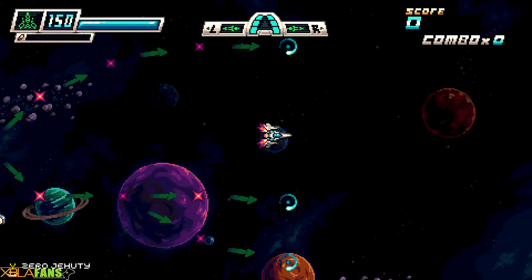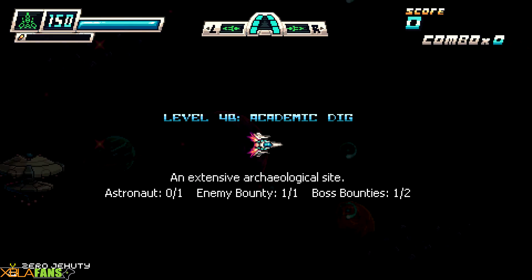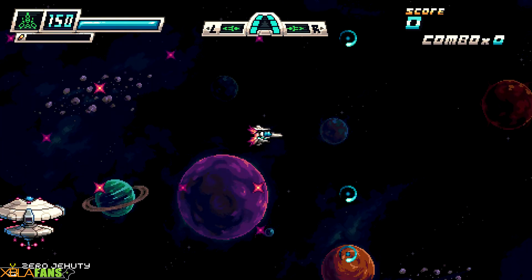It actually looks like there may be another path that leads up there. Each level has astronauts you can save, bounties which net you a whole bunch of credits, and then boss bounties which are the bosses. If there are two of them, that usually means there are two exits to the level.